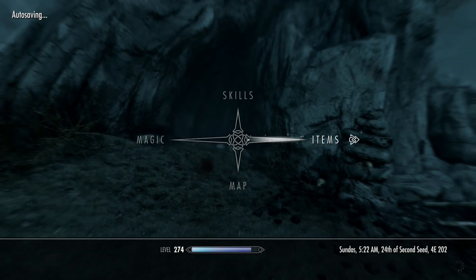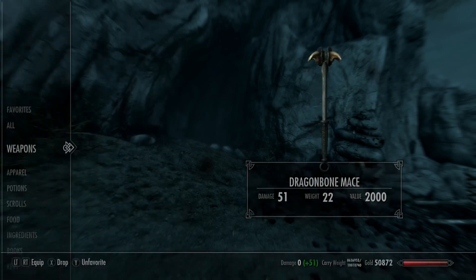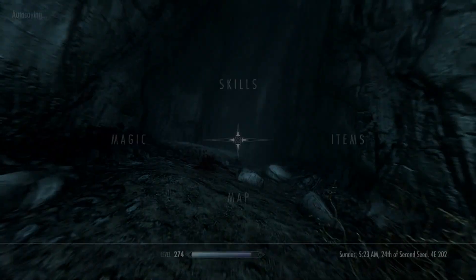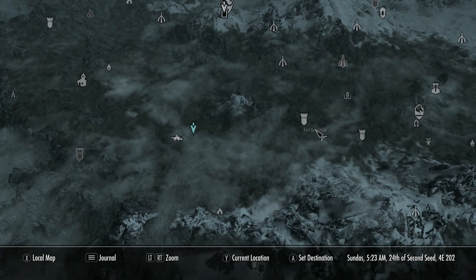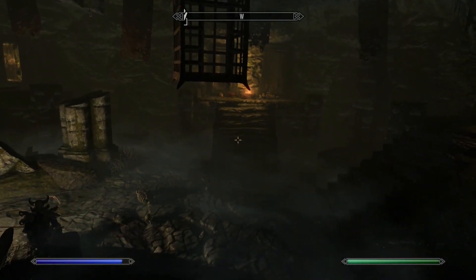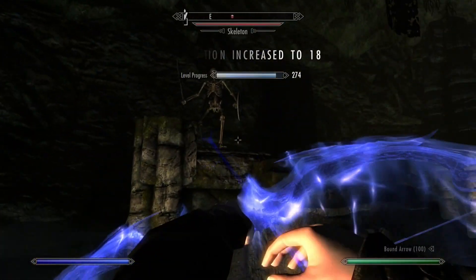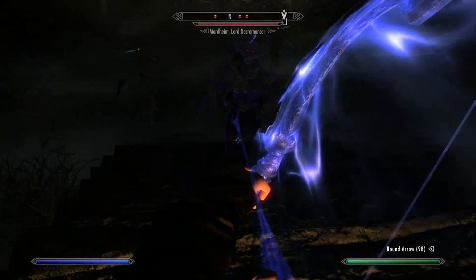We're going to take this necromancer on. We'll see how much damage my regular stuff does, and if he's really strong like the other ones, I'll just take him out with a cheap spell. Broken Feng Cave is right here near Whiterun. You definitely don't want to come here if you're low level — he's pretty tough. Watch out for skeletons — oh hello there. Actually, he's not that tough.